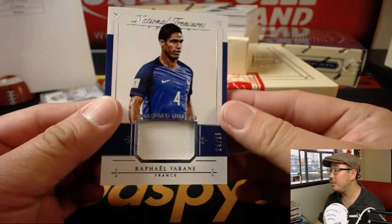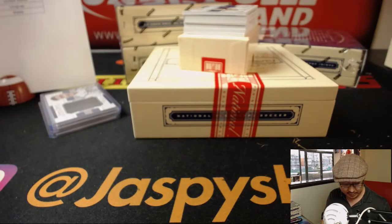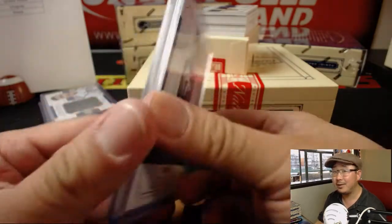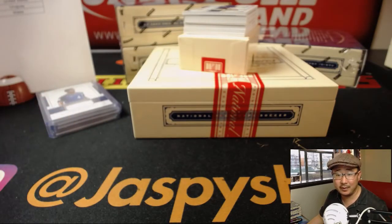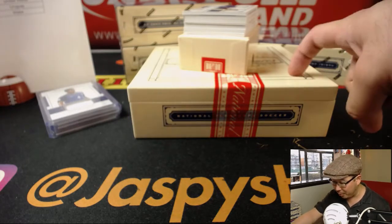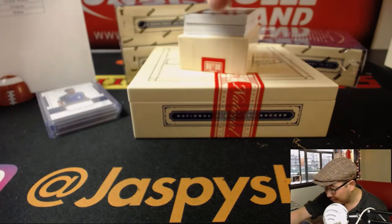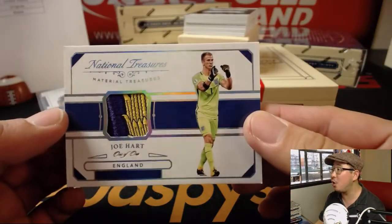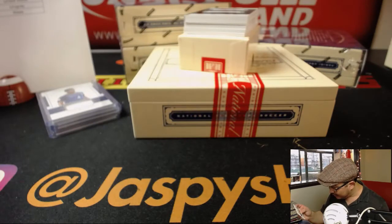For Le Bleu, we got Raphael Varane — Treasured Threads, 24 out of 99. Senyin got France randomized. And a one-of-one coming up, ladies and gentlemen — three for three, this is my third break of the day, three for three on one-of-ones. It's England's Joe Hart — not sure, is that part of a lion, maybe? A nice relic, some sort of badge in there. One of one for the Three Lions — Moody with England!